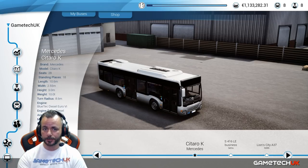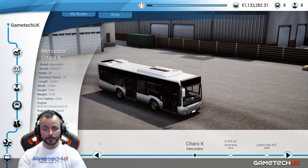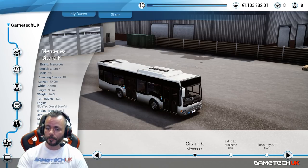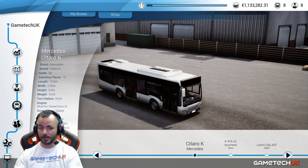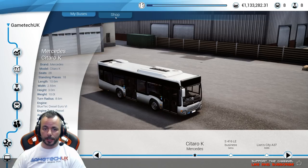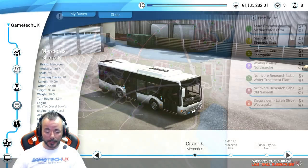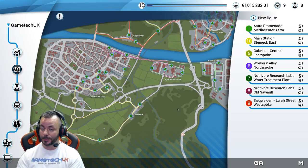Stage one is done — we've got the driver. Next stage is to buy the bus. All I've been doing for the employed driver situation is buying the standard bus. You can go more expensive, but certainly towards the start of the game while you're grinding, I've been putting all my drivers into the Sataro. It's nice and cheap, it's a good return, so we're going to the shop and buying one for 120,000 euros.